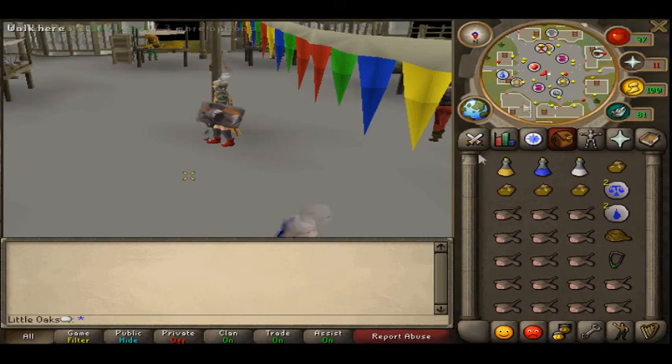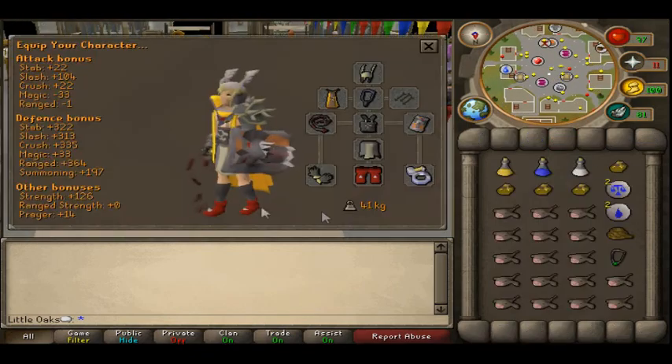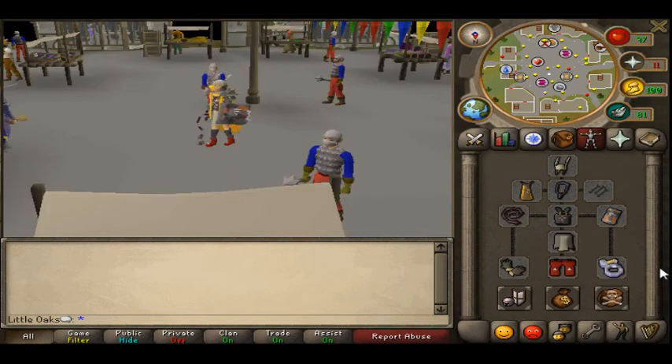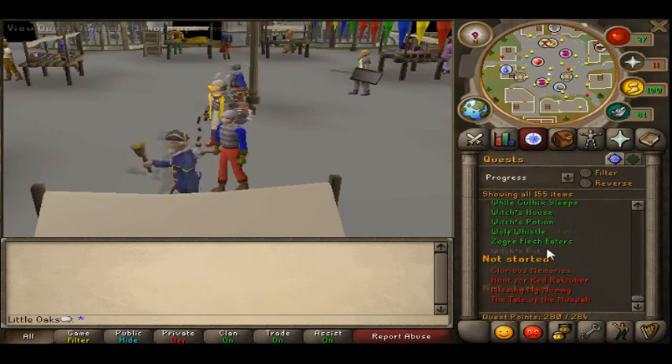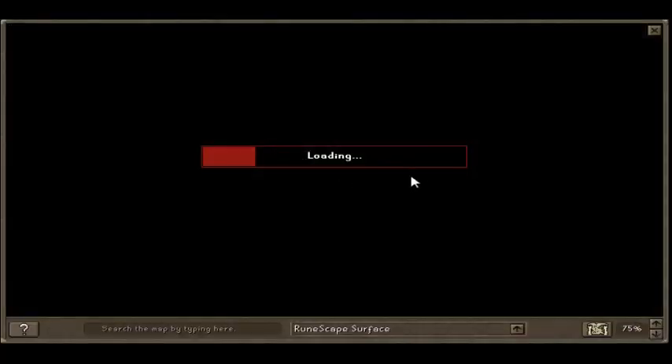The second creature we're going to be killing is fire giants. You want melee equipment and food. I'll bring a superset to make it quicker. For the ones we're killing, you need to bring a rope and a Glarial's amulet. You also need to have completed the Waterfall Quest. There is another place you can find these if you haven't done that quest.